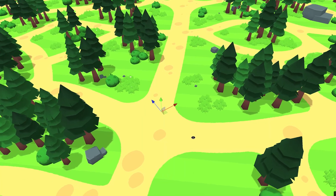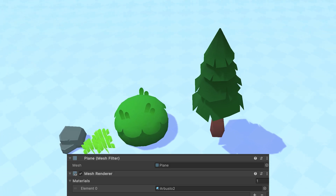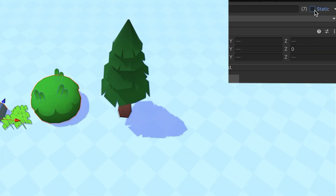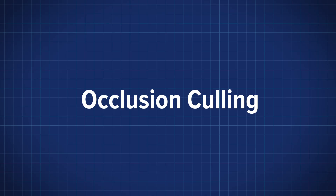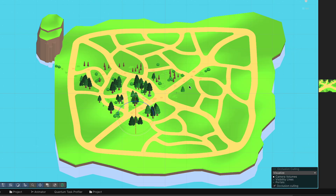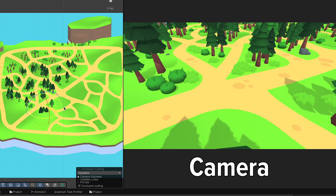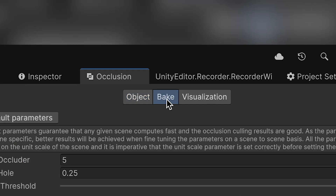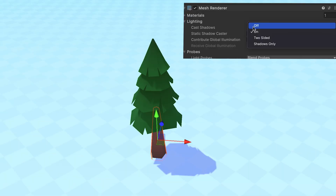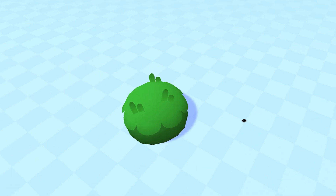Our target platform is WebGL, so we constantly need to think about performance. That's why I created the environment using as few different meshes as possible, because Unity can batch objects that share the same mesh and material, which reduces draw calls. Especially if we mark our objects as static, we can benefit from static batching. This also gives us the option to use occlusion culling, which means objects not visible to the camera — for example hidden behind others — won't be rendered at all. We disable the shadows of the drones, because you don't really notice them anyway. For the characters, we use fake shadows — just a circle with a bit of blur. They are cheaper and look decent.